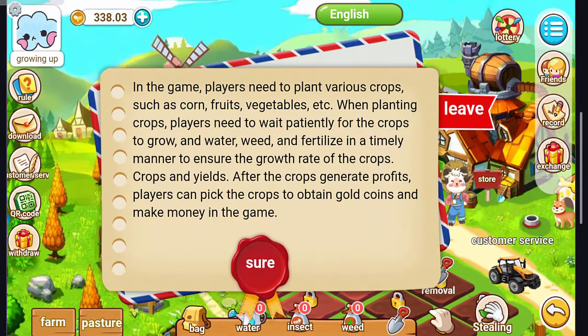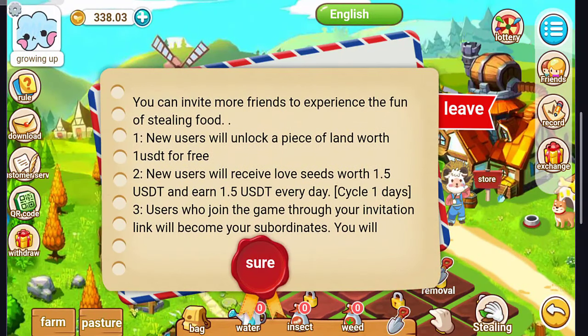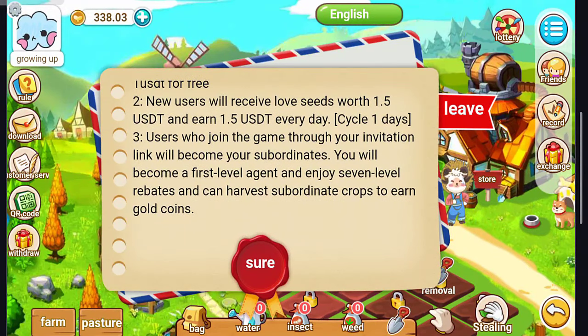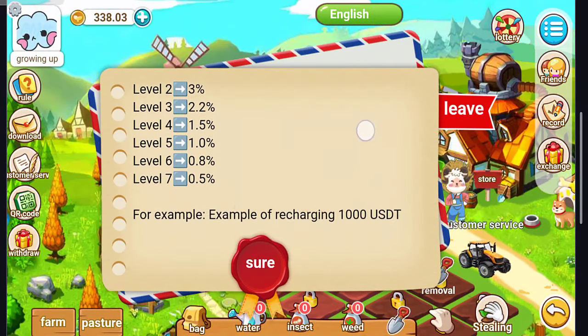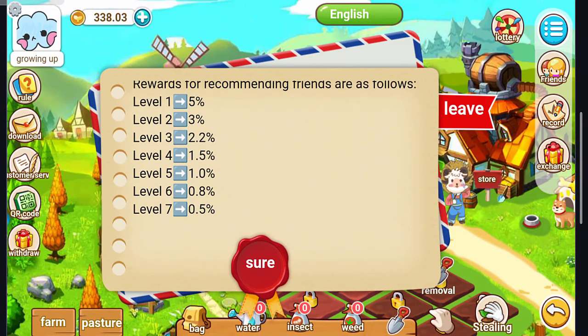Now I will show you the rules and the percentages. There are multiple levels. New users will get a $1.50 heart of love seed and the cycle is one day. Users who joined through an invitation code become a first-level agent. There are seven levels: Level 1 earns 5%, Level 2 earns 3%, Level 3 earns 2.2%, Level 4 earns 1.5%, Level 5 earns 1%, Level 6 earns 0.8%, and Level 7 earns 0.5%.